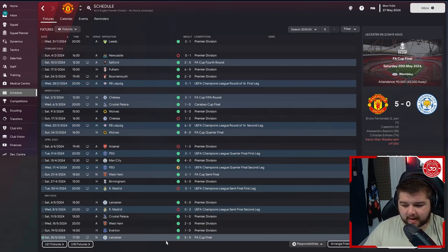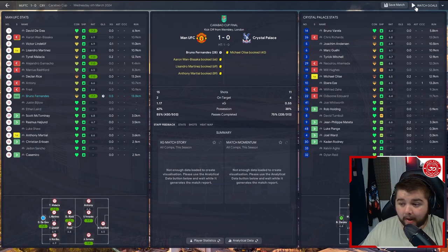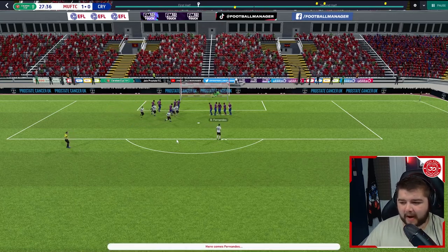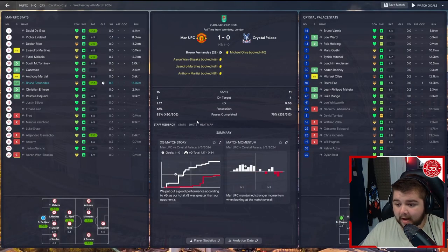Let's watch the Carabao Cup final — Bruno Fernandez, no surprise, scores a 1-0 winner inside 28 minutes. A set piece practically in the penalty box — typical Bruno Fernandez, absolute set piece magician. Very comfortable win: dominated possession, dominated the xG, a very much deserved Carabao Cup. Let's go into that third transfer window.